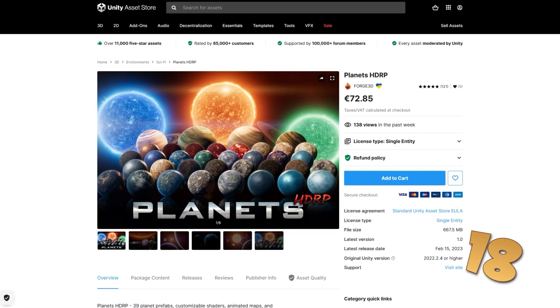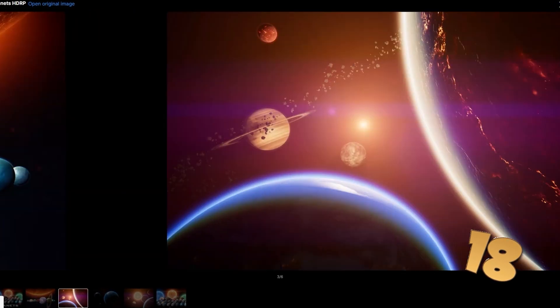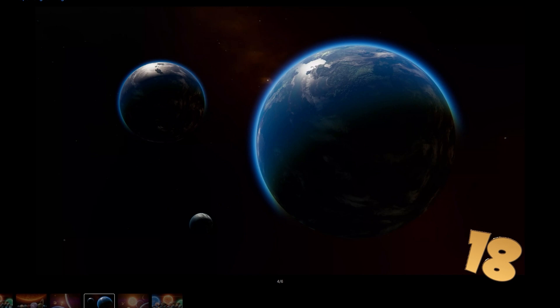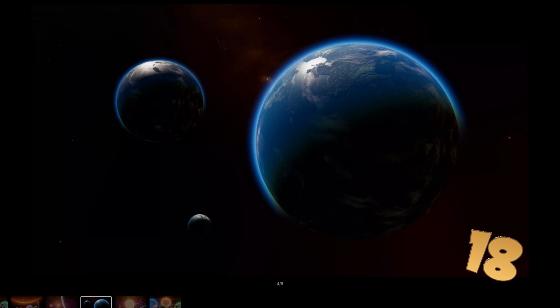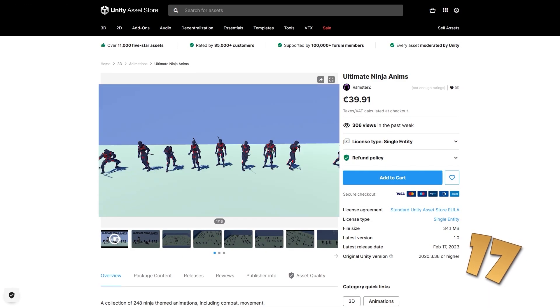Or perhaps you're making a sci-fi game — here are a bunch of great looking planets. This is an HDRP pack, so all of the planets have tons of maps to make them look really great. It includes animated clouds and storms, city maps, atmospheres and a bunch more.